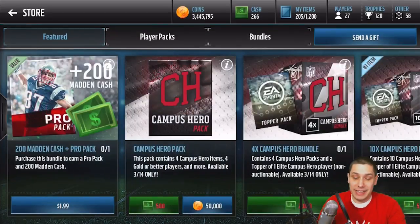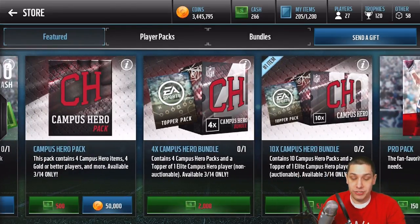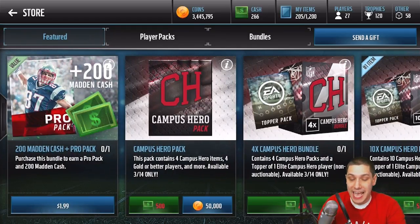We're going to go in and take a look at the store. We do have Campus Hero packs already in the game. These are 50,000 coins each. They're going to contain four Campus Hero items, four Gold or Better players, and more. They're only available today, so we're going to open up 25 of those today for you.